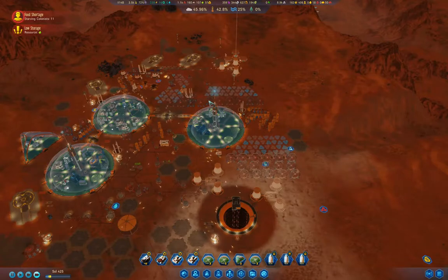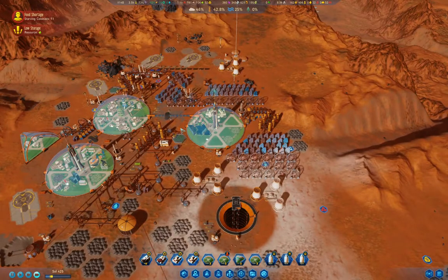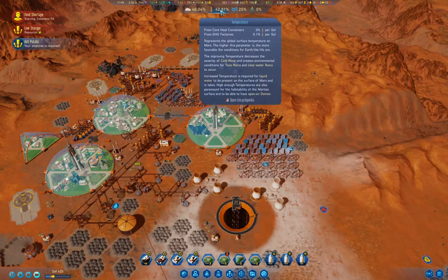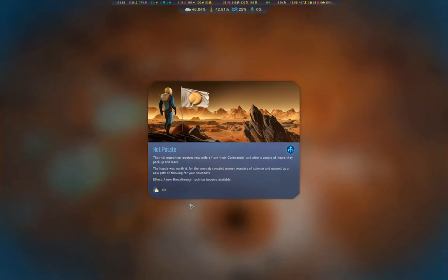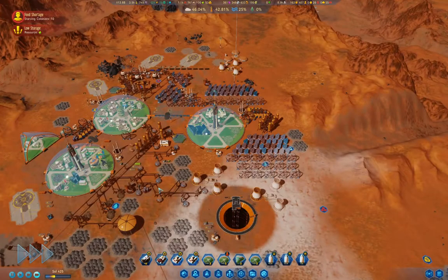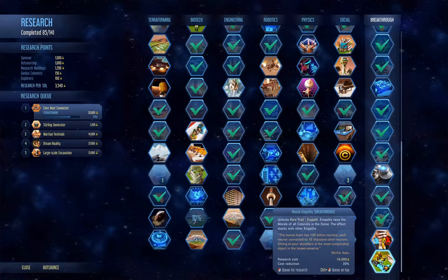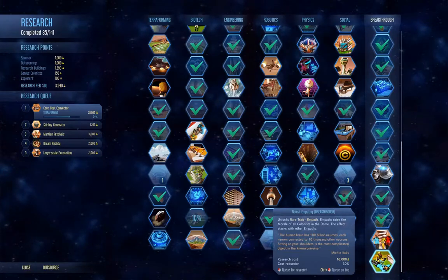It still hasn't popped up the new colony arrival event. 46% atmosphere, 42% temperature. Expedition encountered a rival colony. We'll make amends. A new breakthrough tech — Neural Empathy. Empaths raise the morale of all colonists in the dome, and the effect stacks with other empaths. I don't think I've ever seen that one.